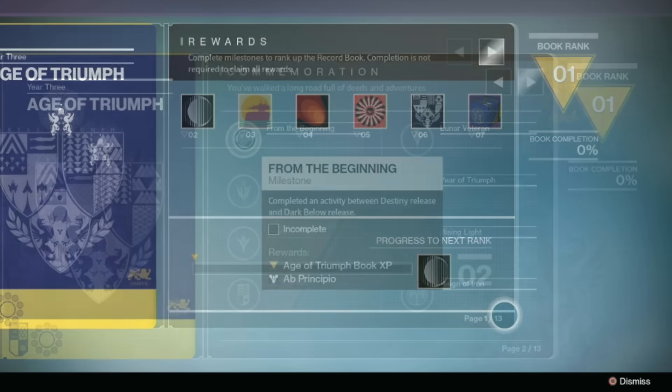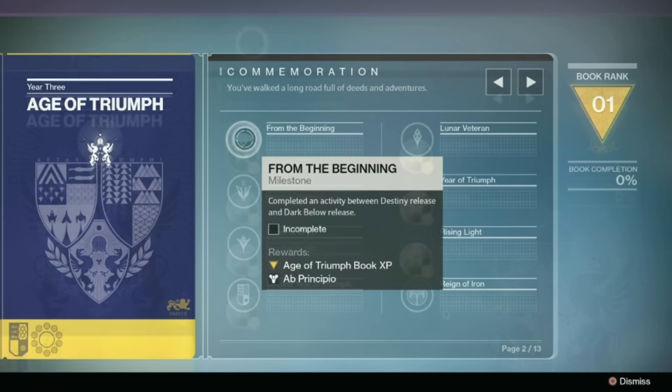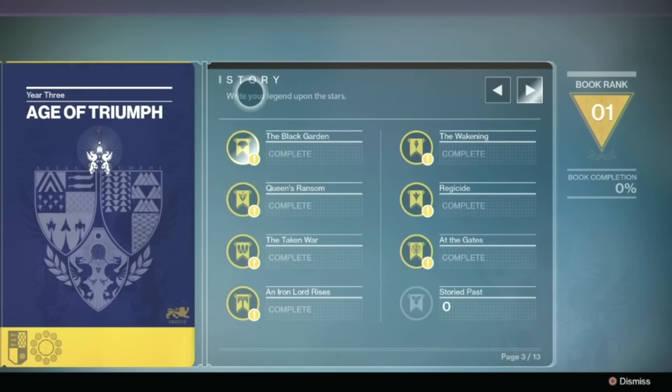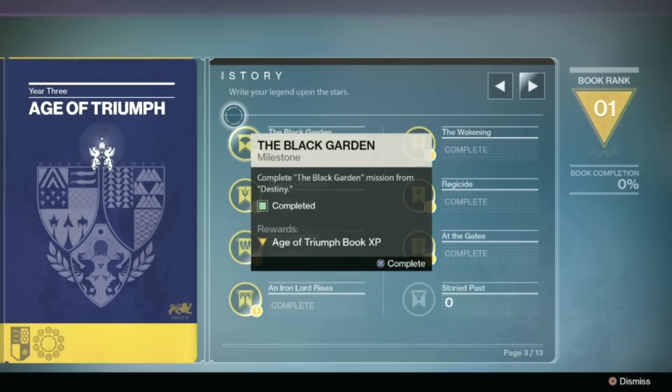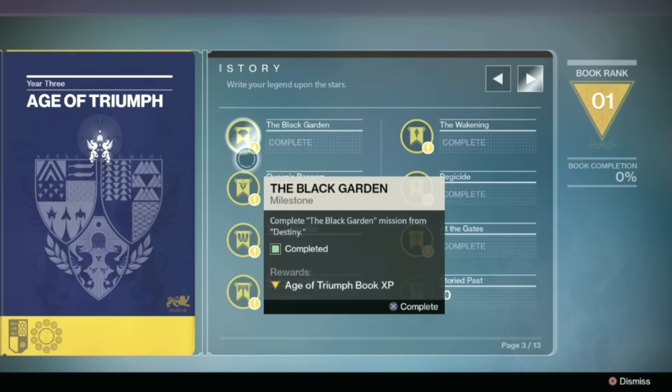The 12 pages of milestones are: Commemoration, which will honor those who have been there since release and have continued to play through all of the game's major releases. The second page is Story, which will act as a checklist for your completion through all of the game's story campaigns, like the Black Garden from Vanilla and Regicide from The Taken King.